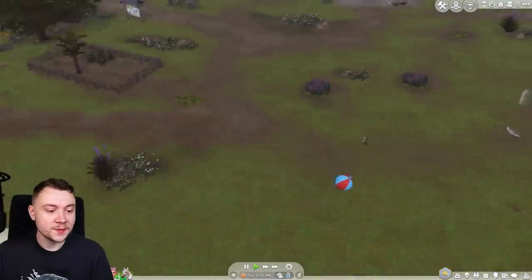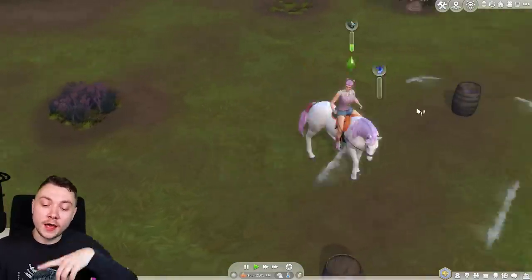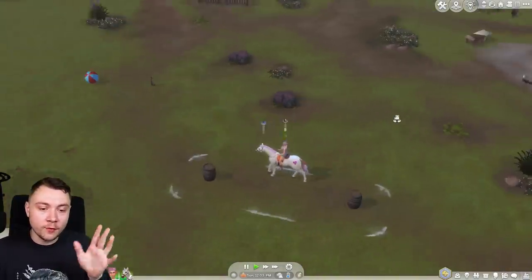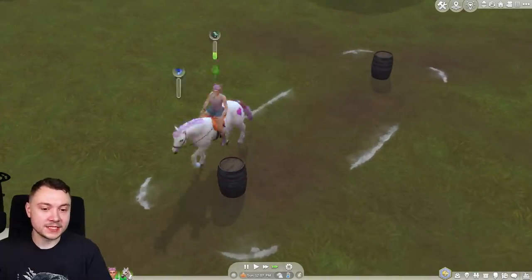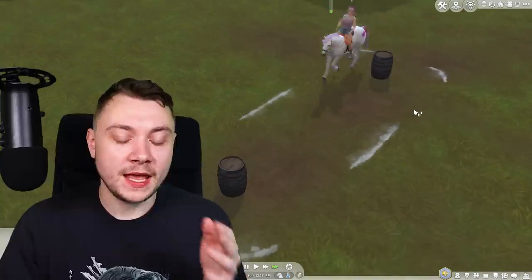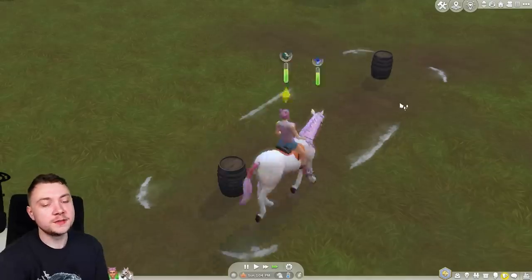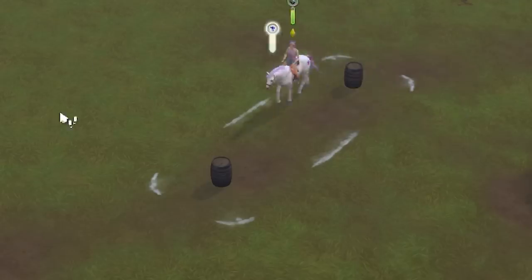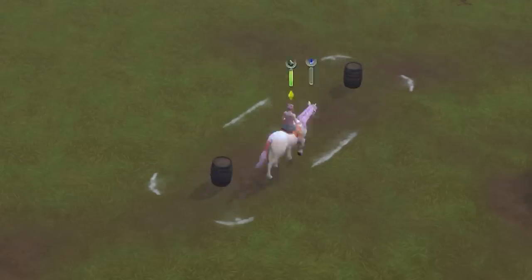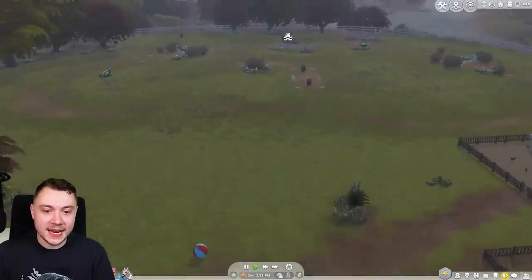Did you know in Sims 3 you can actually set up a course with the different horse equipment? In Sims 4 Horse Ranch they just repetitively go around the same thing. But if you have the Sims 3 Pets pack - of which horses were just a minor feature - you can actually make up a whole course. Sims 4 could bloody never. Instead they just circle around this thing and call it gameplay.